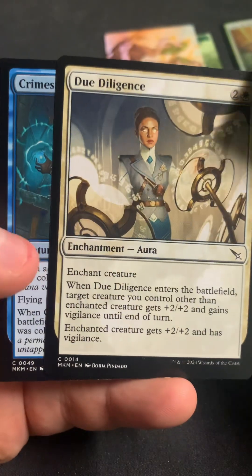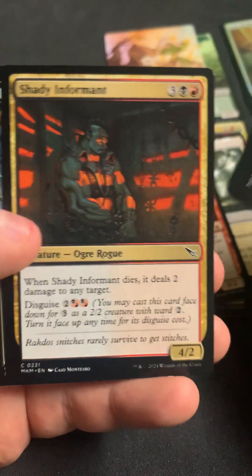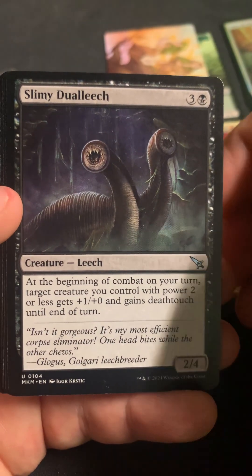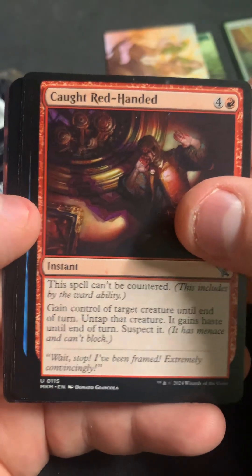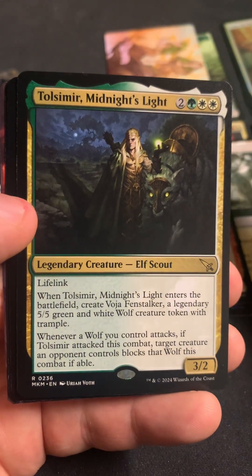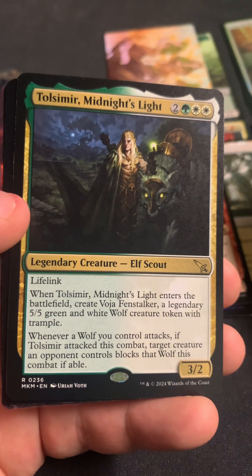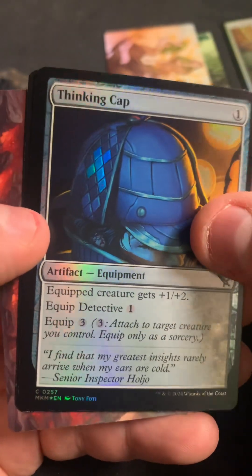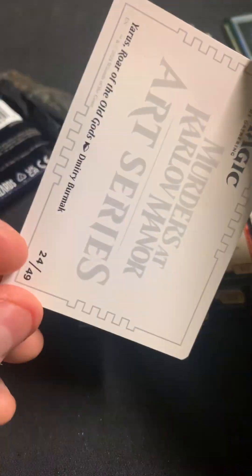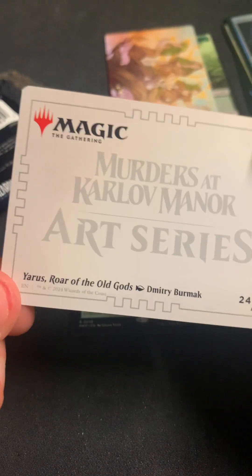We got the tunnel. What do we got going on here? Fanatical Strength in the showcase. Hard Hitting Questions. Slimy Dual Leech. Caught Red Handed again. Seven Setback. Tulsa Mirror. Midnight's Light. Interesting. And we got Thinking Cap. And Old Ways — Old Gods. Yaris. Roar of the Old Gods as the art card.